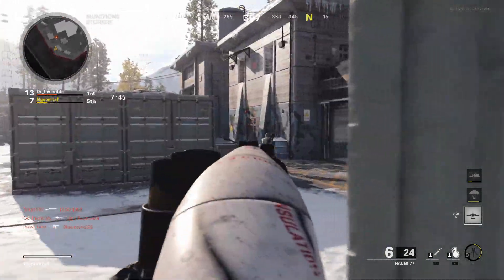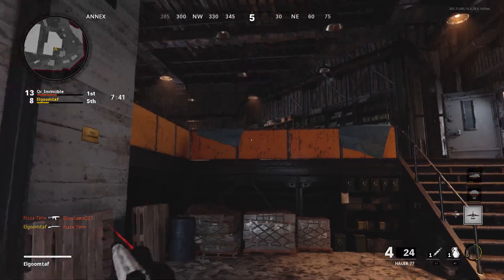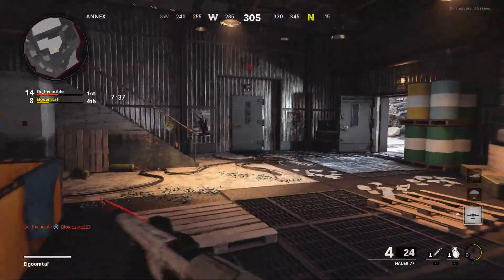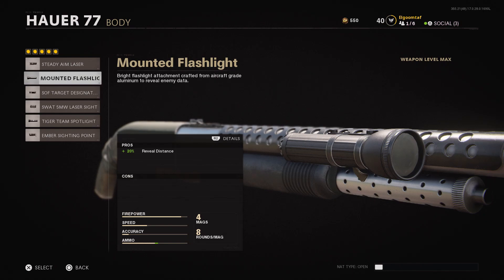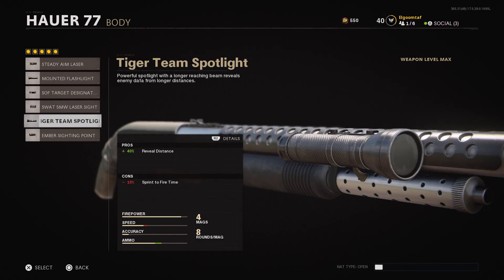Welcome back to Shotgun Haven. Today's topic isn't just going to be shotguns, but we will be using shotgun gameplay. What I wanted to do was go over the new attachments for guns in Cold War — the lights, pointers, and stuff like that in the body category for every weapon in the game besides maybe launchers.